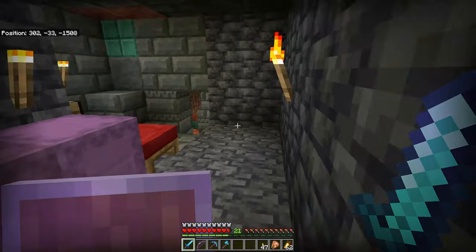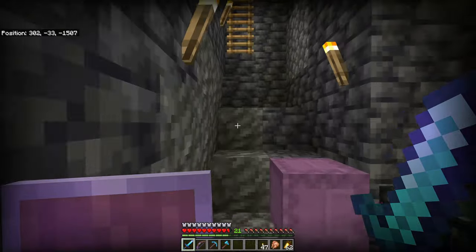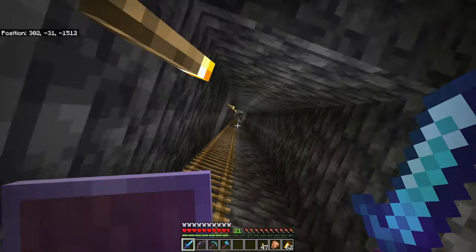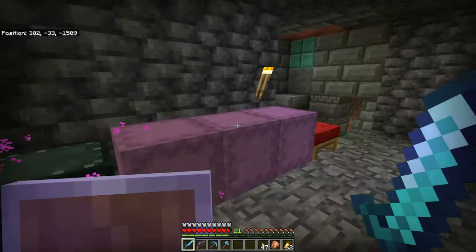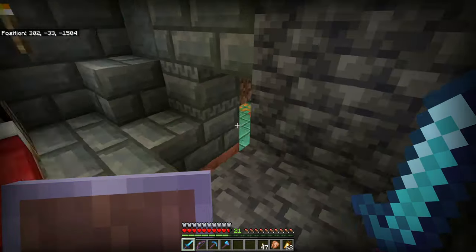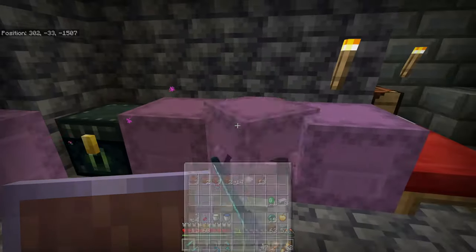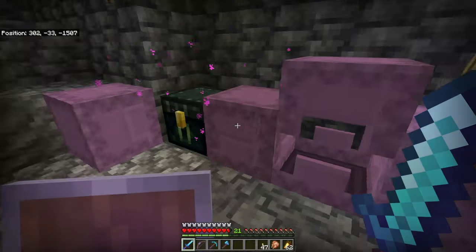I've located the trial chamber — or should I say the trial chamber that I had the map for — and I've set up base just here. We can jump straight down like so, and we've got ladders to take us back up. I've already completed the first spawner because I just wanted to take a look around and get my bearings. Already got a few things — look at that, a wind charge! I want loads of them.